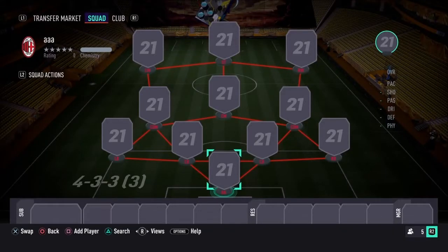Welcome back to another FIFA 21 video. Today I've got another OP team for you — we're doing a squad builder under 200k. Prices are still dropping. It's a hybrid squad using a 4-3-3 to build it, and then in-game we're actually using a 4-1-2-1-2.